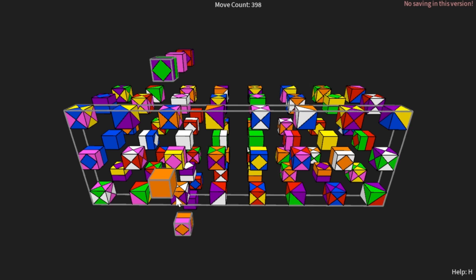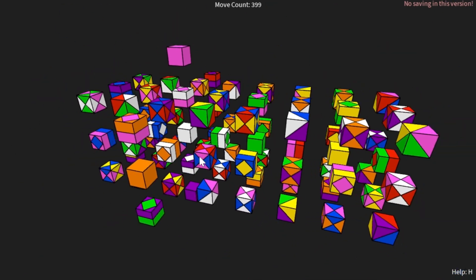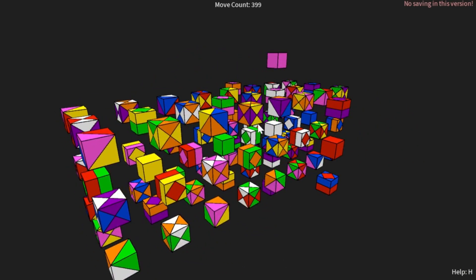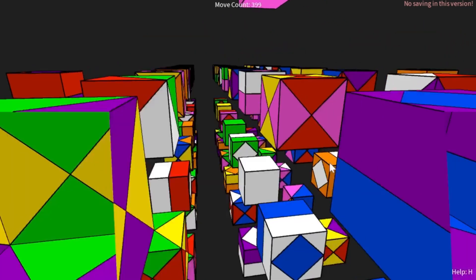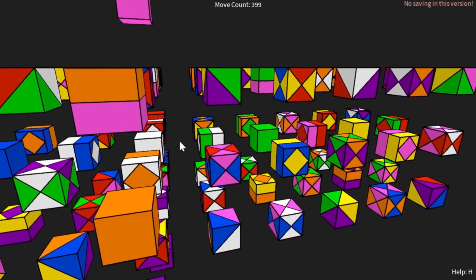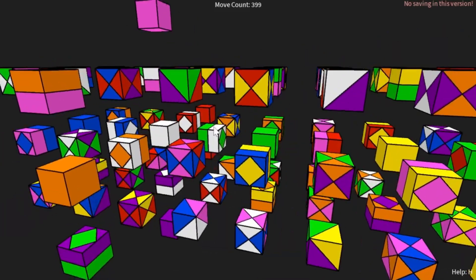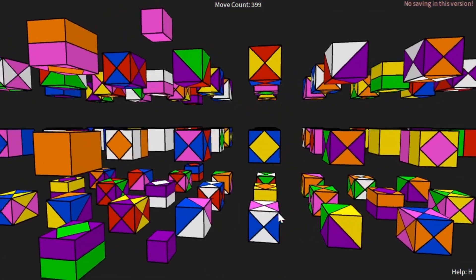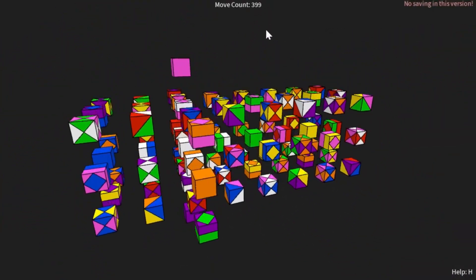Now we have basically solved the white hypercross. Whites with white, and all these 1Cs here — all these white diamonds are in the middle facing the white 1C, which is correct. Orange is touching orange, green's touching green, red's touching red, blue's touching blue, purple's with purple, and pink's with pink. So there's the white hypercross done.